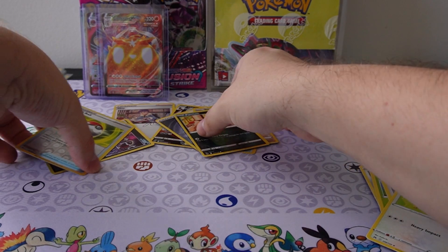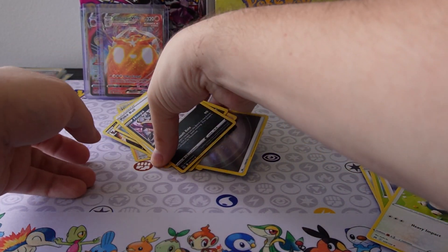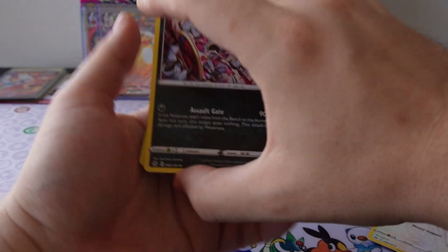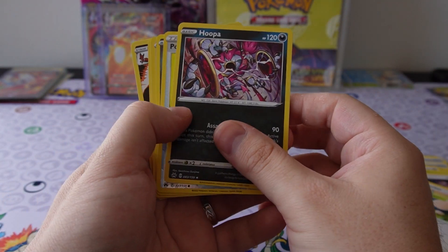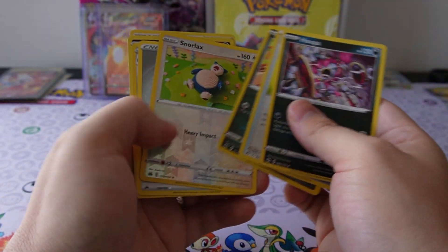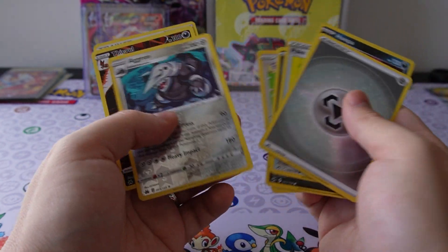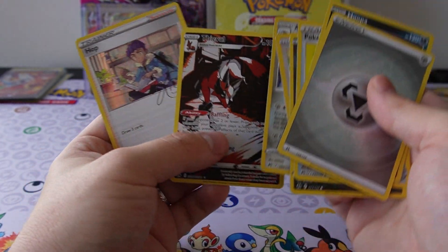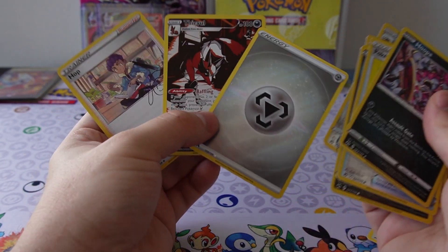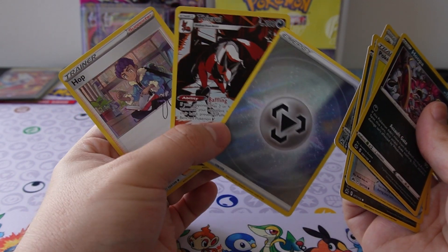Alright, let's go through our pulls real quick. So we got holo Hoopa, reverse holo Pokeball, reverse holo Purrloin, reverse Snorlax, energy, reverse arrow. And then I think the best pulls are Hop, Feeble... and a full art energy.